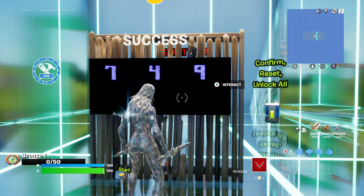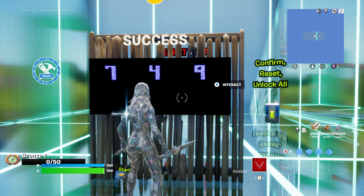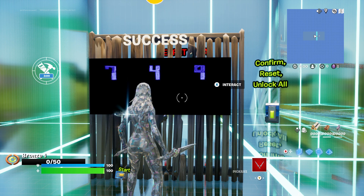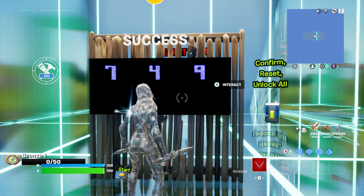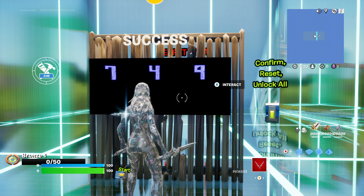We are back here on Fortnite with another Season 5 Chapter 4 AFK XP Map Glitch to help you level up your battle pass and get those sweet, sweet Marvel rewards. So without further ado, let's get right into it. Tonight's map code is going to be 4411-6946-4290 and I will put that in the description so you have it. This is an easy one.